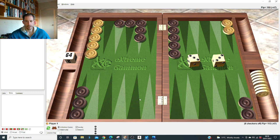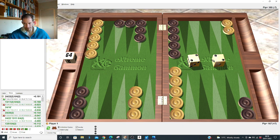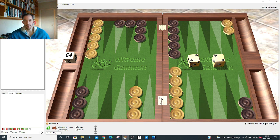Double two after the 4-3: same principle as double three — make the anchor at 21 and five, making the point and being in his face. You make an anchor when he's about to prime you, put that block under pressure, and make the point. Double one: make the seven and five obviously — super powerful. You're kind of winning the priming game when he's about to prime you.